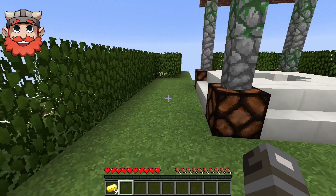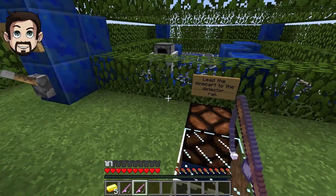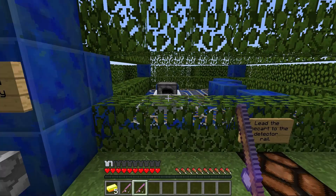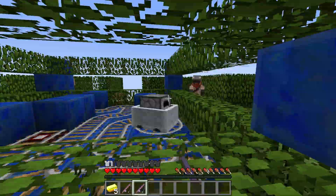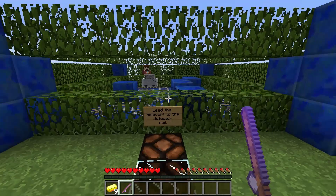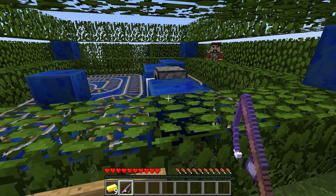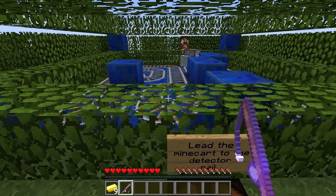I'm heading to the lapis one. It says lapis, emerald, gold, and diamond. Lead the minecart to the detector rail. Can we pull minecarts with this? Just like that — you'll like this, it's very straightforward. So you're just tugging a minecart. To you! That one went miles. What a nice puzzle this is — it's quite a cool little puzzle. And then you do the last bit. Bam! Done. It's lit up. Okay, that's blue done. Making progress.